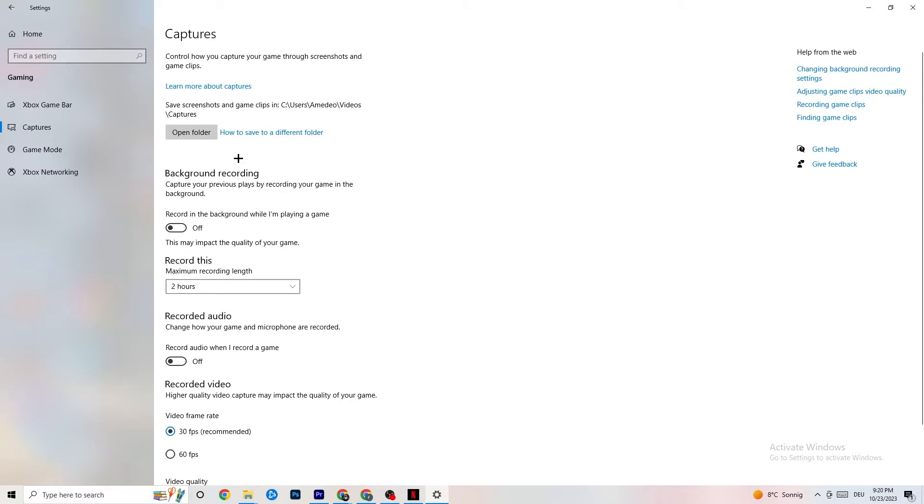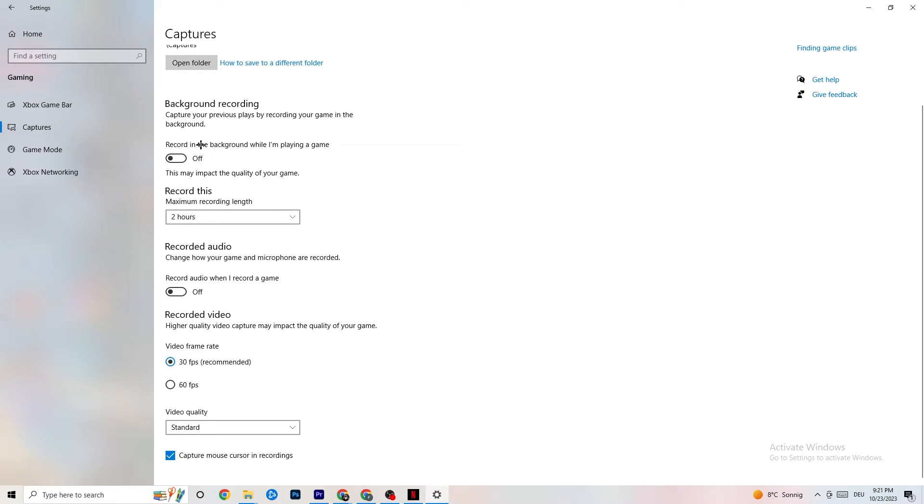Next, go to Captures and find Background Recording. Turn off 'Record in the background while I'm playing a game.' If this is on, no wonder you're having FPS drops, freezing, or stuttering — recording sucks a lot of performance and on low-end PCs will cause crashes and drops. Also turn off audio recording; it doesn't impact as much but still hurts performance. If you want to record, use another program like OBS — do not use Windows for that.